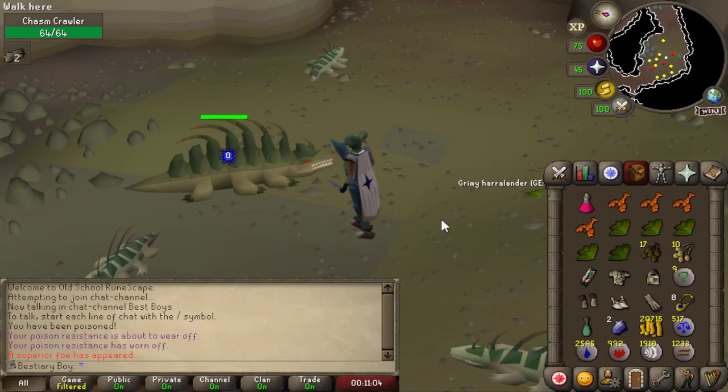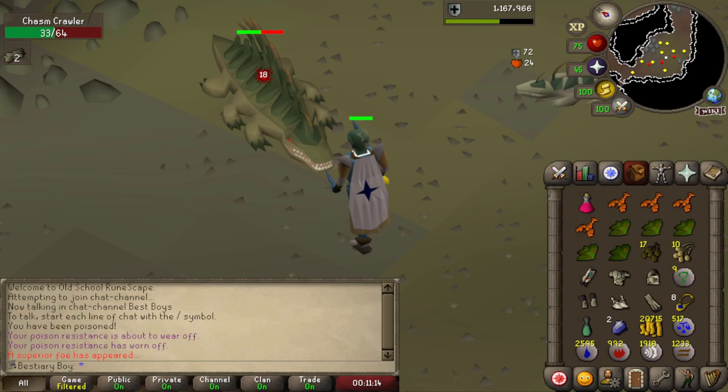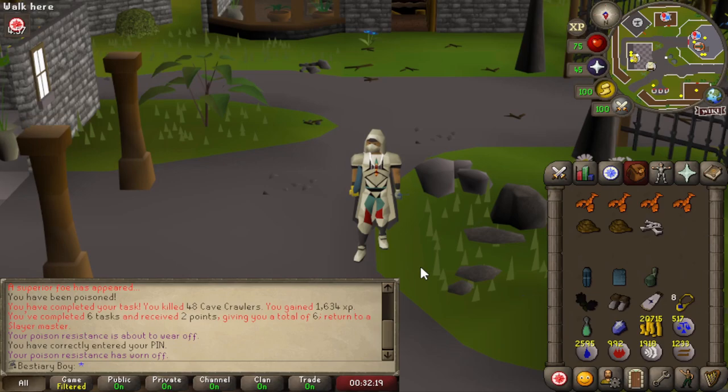Oh we actually got it! This was only my second Cave Crawler task and I was barely paying attention because I didn't think we'd get it this quickly. This is actually our 76th Cave Crawler to spawn — and that's all it took, honestly pretty quick. I'll take the imbued heart now. Look at us go — actually smashing it!